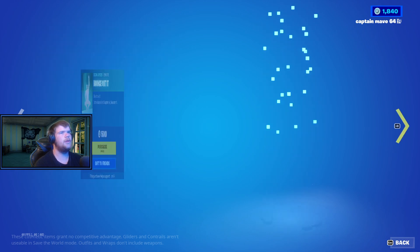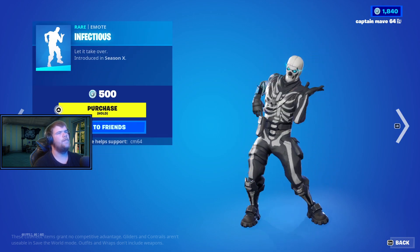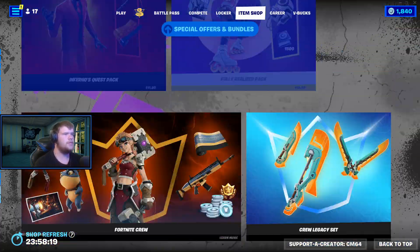The Spartan Assassin is back. We have the Rio Grande with the Back Bling Grande Pack. We also have Debounce, Dance Monkey, Infectious, and Reveal. I think that's it — yes, everything else is here. If you enjoyed, use code cm64.